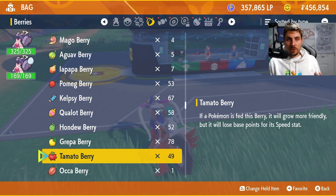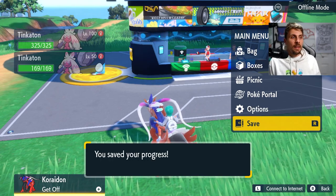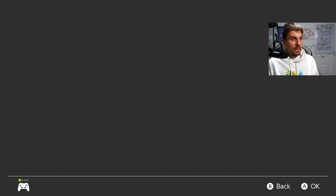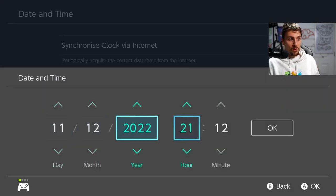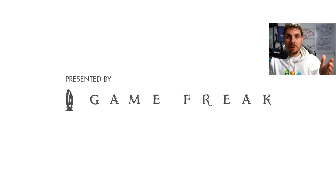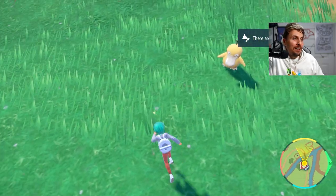To respawn the objects, just save your game at the Pokemon Center, then hit the home menu and close your game. Go into System Settings, find Date and Time, make sure synchronized clock from the internet is turned off, then skip the date forward by one day, click OK, and come back into your game and load it up. When you load back in, all of those sparkly objects will be back in the area and you can repeat the sweep, farming EV reducing berries as much as you like.